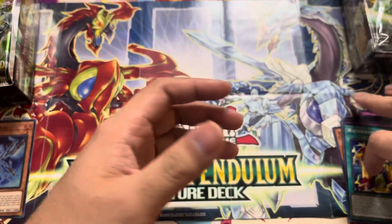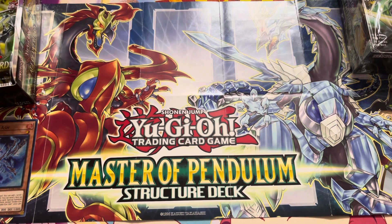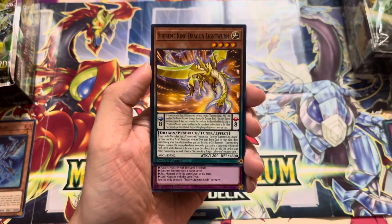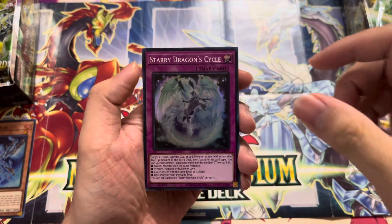They're getting support in Phantom Nightmare, and that level one monster they're getting — I think it's gonna be good, very good, potentially broken even. It just depends on the rest of the support. What Tuna, Stars Align Above the Shrine, Full Armored XYZ, Zap Cream King Dragon, Lightworm, and Starry Dragon Cycle.